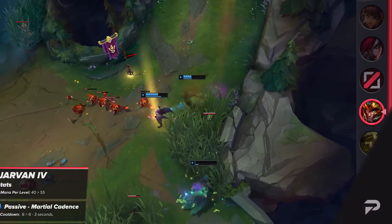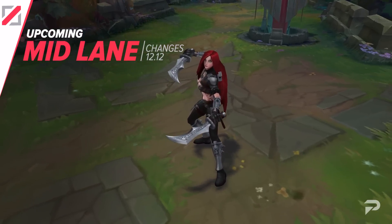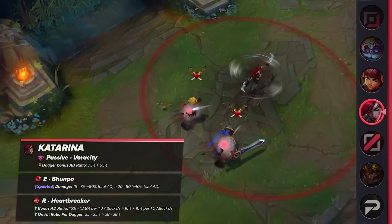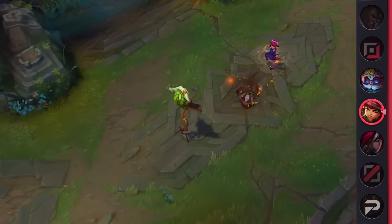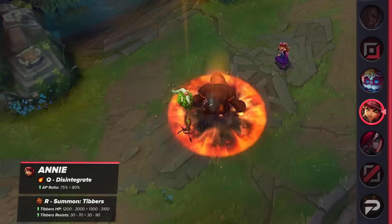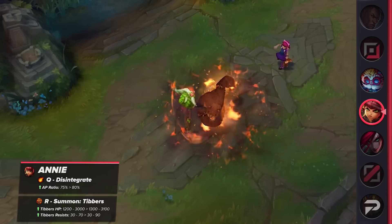That covers the jungle, so let's move on to the mid lane. We'll begin with an adjustment for Katarina — like with Shaco, she's receiving changes to encourage a different build. Her AD ratios are being lowered, but attack speed and on-hit ratios are being increased, showing that Riot wants to encourage on-hit builds for her. Annie is also up for a buff next patch. Her Q will have its AP ratio increased, and like with Ivern and Yorick, her pet Tibbers is receiving extra durability — 20 more armor and MR — which is a pretty hefty buff.